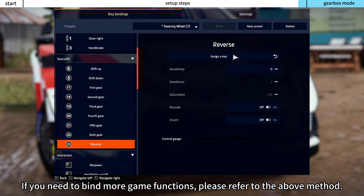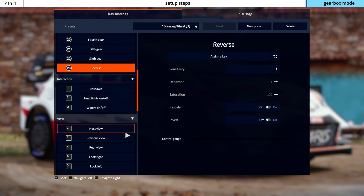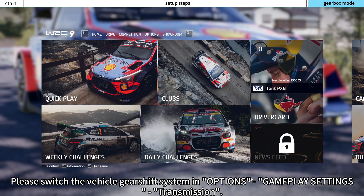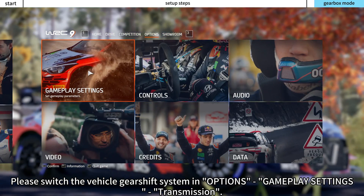If you need to bind more game functions, please refer to the above method. Please switch the vehicle gear shift system in Options, under gameplay settings, then Transmission.